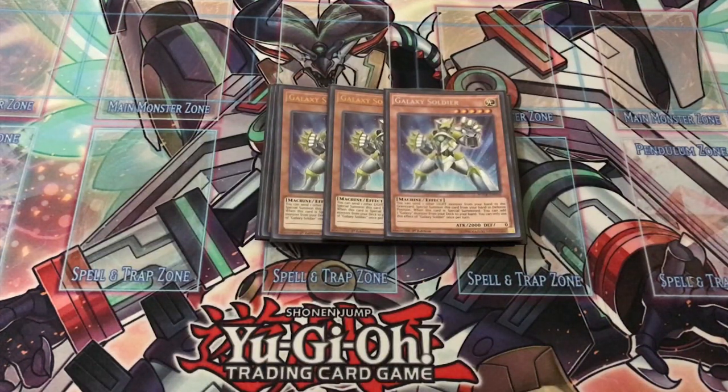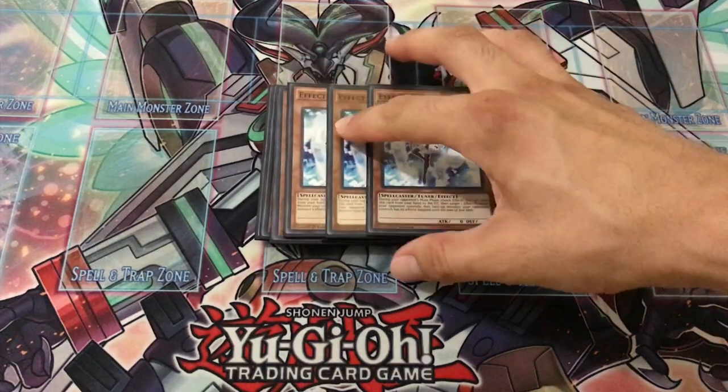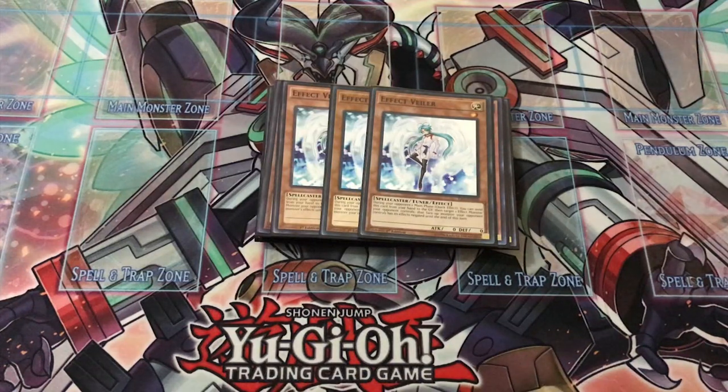I do play nine hand traps in the deck. This is kind of a budget option because I don't own a Fantastical Dragon Phantazmay — if you have him, play him, he's a great card for this deck. I play Effect Veiler over Infinite Impermanence because Veiler is another Light target to discard off of Galaxy Soldier. Nàstur doesn't require a specific attribute but Galaxy Soldier does need Light, so Veiler is a very good target. Veiler isn't as good as Impermanence since you can't use him during your turn or outside the main phase, but he's not once per turn and he doesn't care about chain blocking.